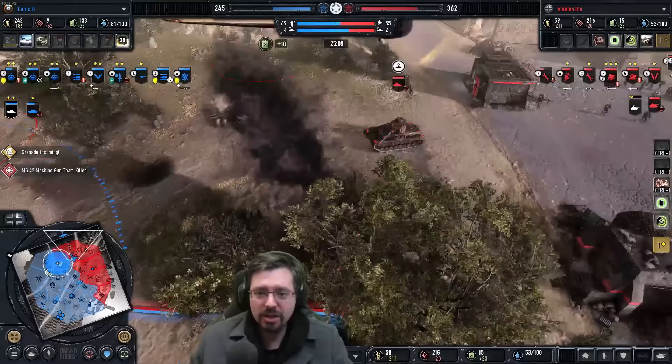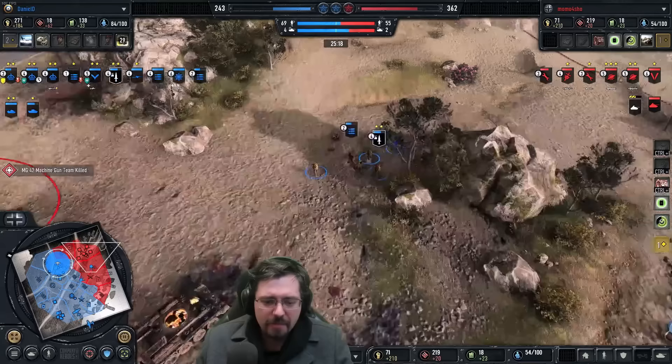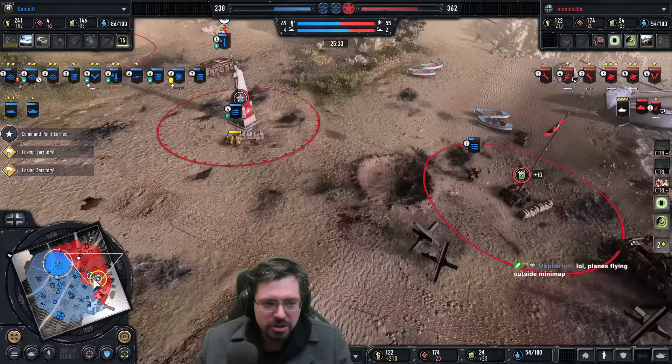Machine gun has been destroyed. And another machine gun from Momo is getting stolen here. Honestly, these commandos have been absolutely a nightmare for Momo to deal with — his machine guns are constantly getting nicked, harassed, and forced to retreat. Great utility — this commando squad has had some really good value in this game. And now Momo has no machine guns left. He has no indirect fire to deal with all the stolen machine guns, so it's going to be really hard for him to try and push back onto the field now.